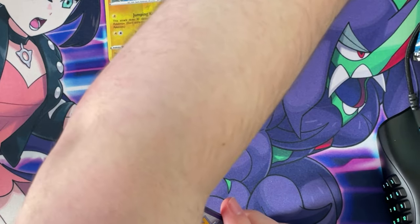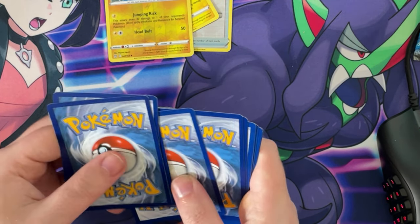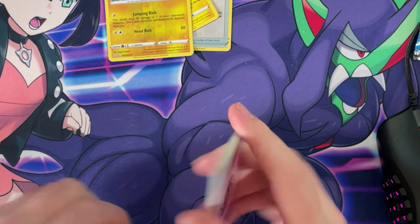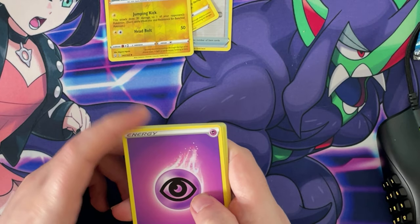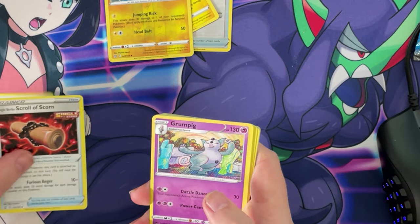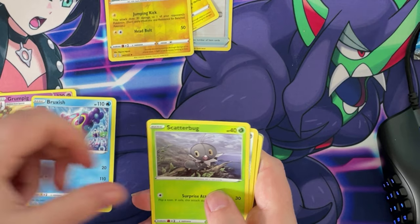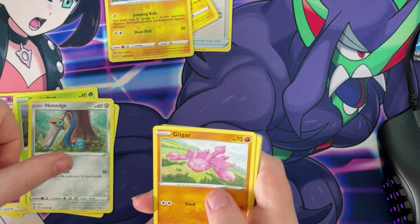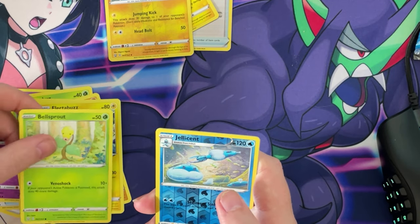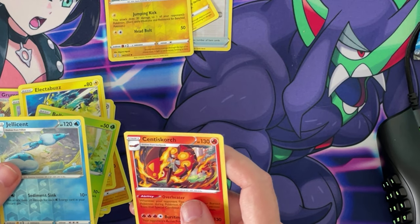You guys can have that one. One, two, three, four. Psychic — nice. We got a Single Strike Scroll of Scrolls, a Grumpig, a Brackish, a Scatterbug, a Hornage, a Gliger, an Electabuzz, a Bellsprout, a reverse hollow Jellicent, and a non-hollow Centiskorch.